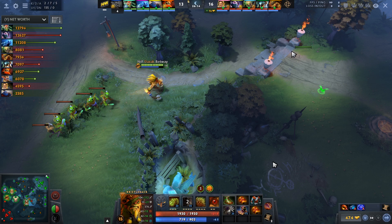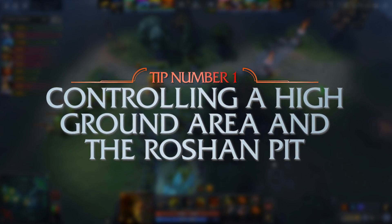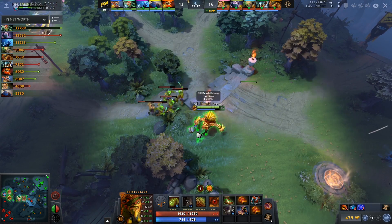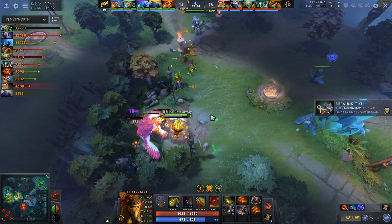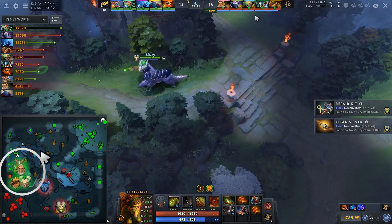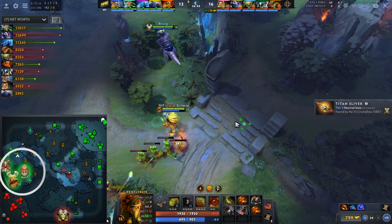The first play I want to talk about is Controlling the Hill. What do you do whenever you feel like you're in an advantageous position? Right now NIP, they're not necessarily super far ahead, but they want to control the map and try to shut down the enemy. The enemy team has a Medusa — they don't necessarily have a proper hard carry — so they'd rather control the area and start to threaten high ground and control Roshan, and that's what they do here.